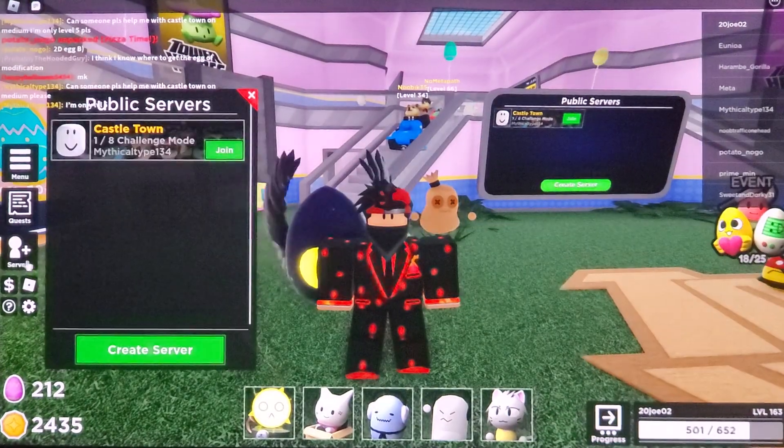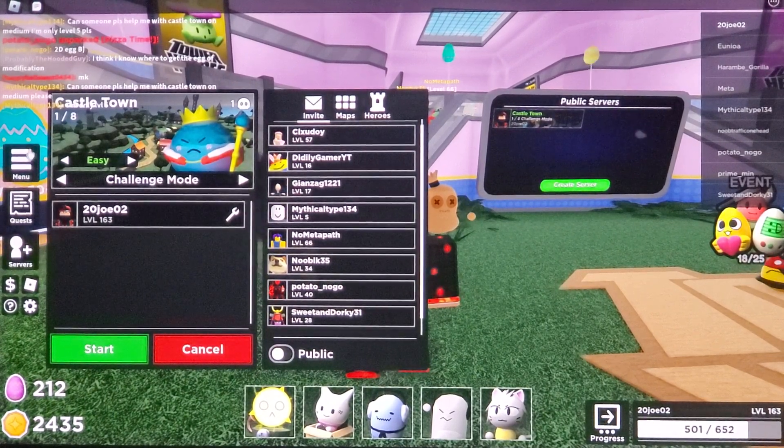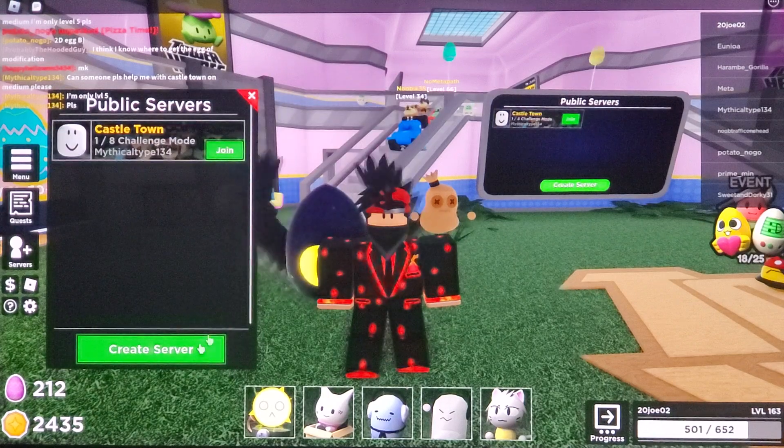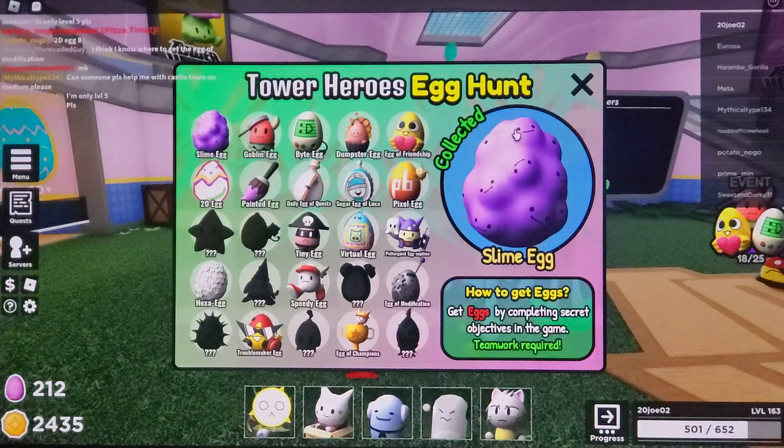Just go on easy mode, put auto skip on, and defend — it will spawn at the end, literally. We're going to be showcasing the new skin by the way, but I'm just going to show you how to get some eggs first.